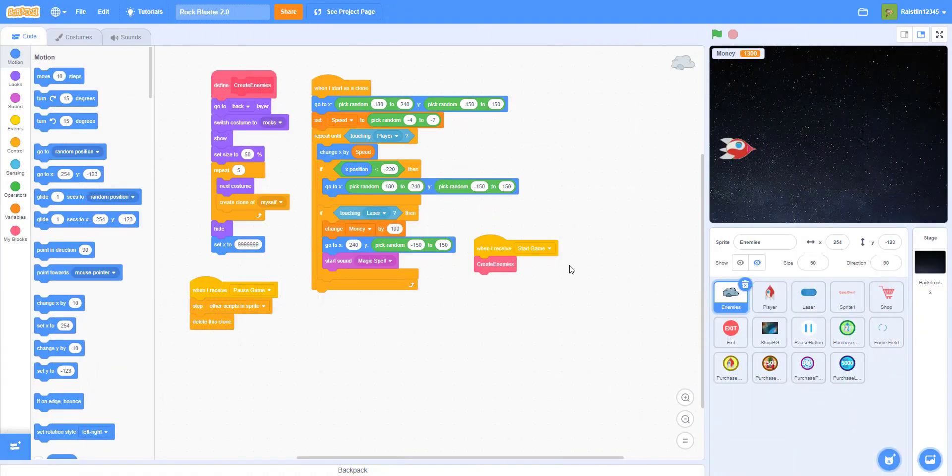Welcome back to another video on Kids Voting Playground. This is going to be the fourth episode of the Rock Blaster 2.0. This video is sponsored by the subscribe button, so if you have not clicked the subscribe button, please smash it, click the like button, and ring the notification bell.